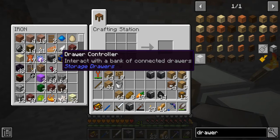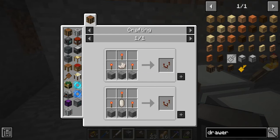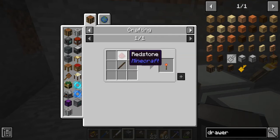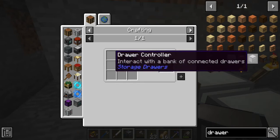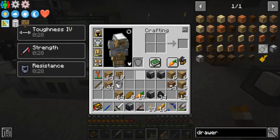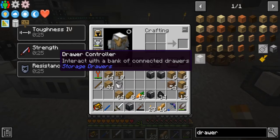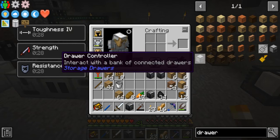One other thing before we go: we're also going to be making a drawer controller. It's not too expensive — just any drawer, a diamond, some cooked stone, and these redstone comparators, which are made with redstone torches, stone, and a piece of nether quartz. This lets you interact with a bank of connected drawers. Anytime you have drawers set up and they're all connected together, piping anything into that drawer controller will put it in the appropriate drawer. I don't really have access to proper item pipes yet, but I might be able to get something from Mekanism for that.